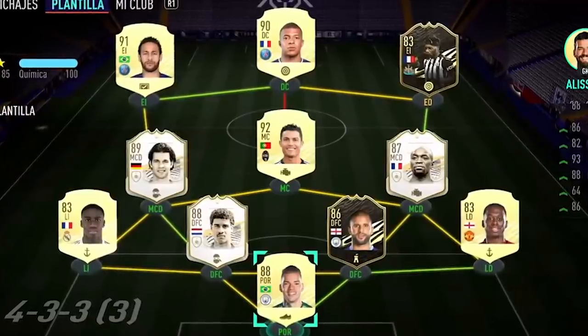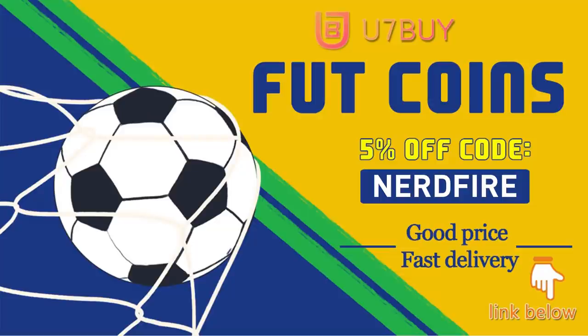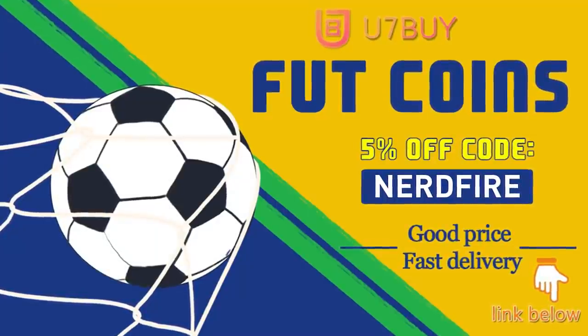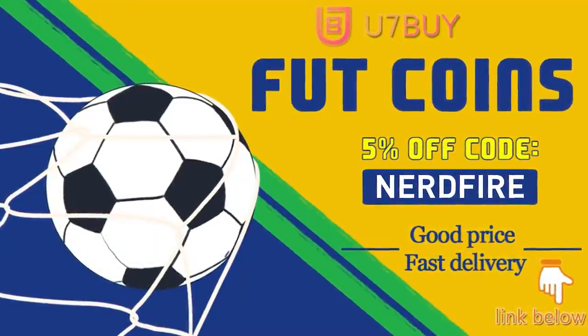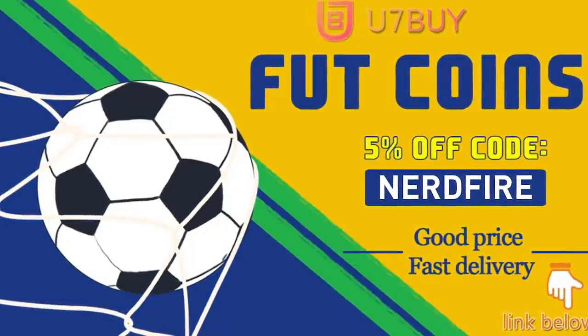Finally some bigger upgrade packs to open - we have got some UCL 81 plus repeatable upgrade packs. Are you facing ridiculous teams and stuck with bad ones? Head over to u7buy.com and get yourself some FUT coins using the code nerdfire at checkout for five percent off your order. It'll be linked in the description - they are cheap, safe and the most reliable.